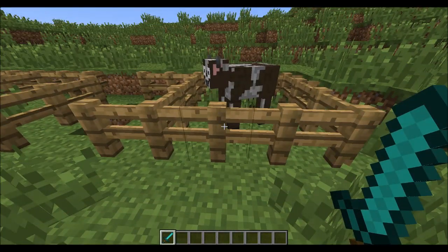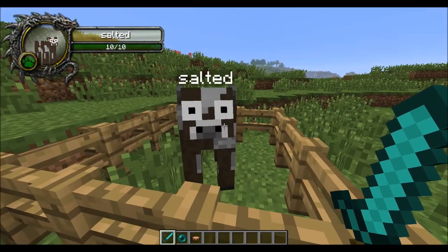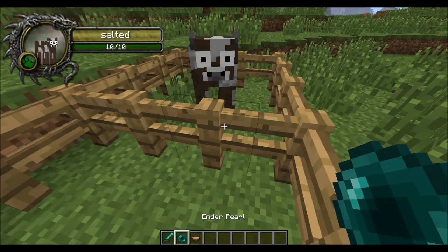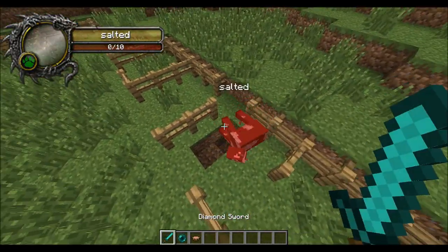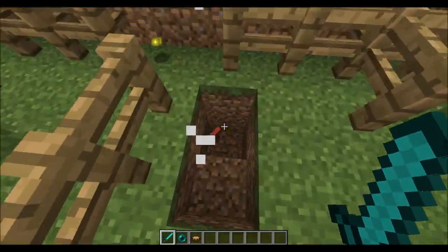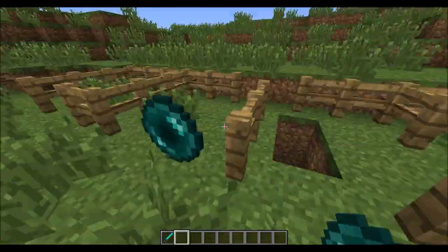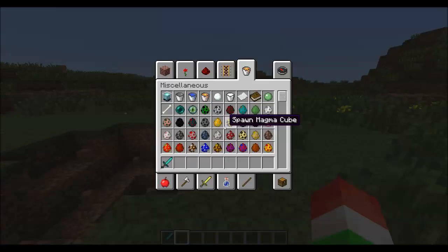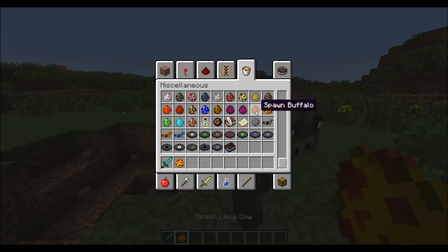Next we have our salted cow. This guy looks like a normal cow, but he's just got these huge eyes and there's something up with him. He is going to drop some raw beef — nothing too special. He's just an interesting cow with big eyes. Let's go ahead and take a look at some of the things we haven't looked at yet: the lava cow, the buffalo cow, and the flying cow.